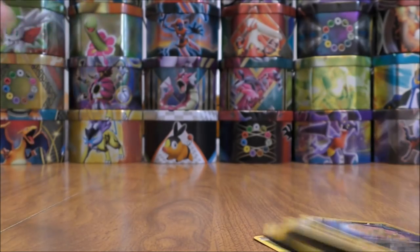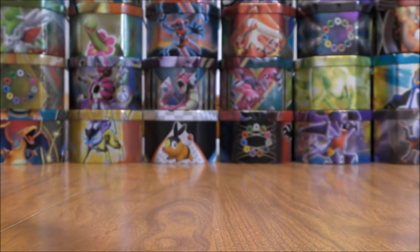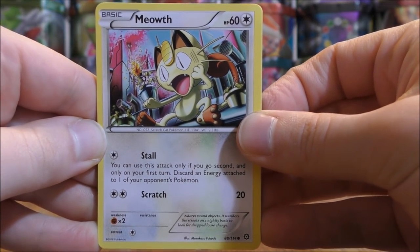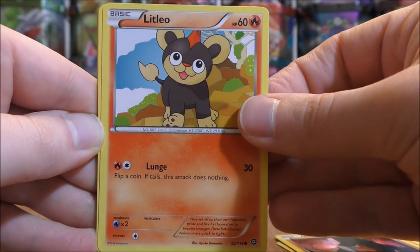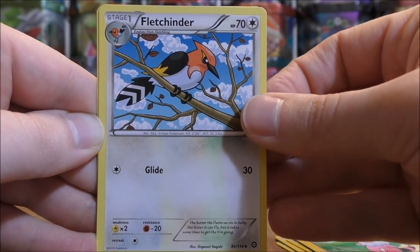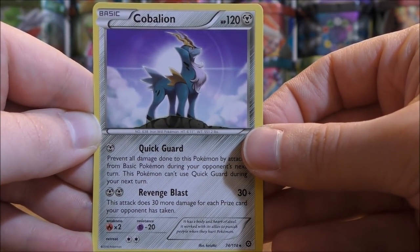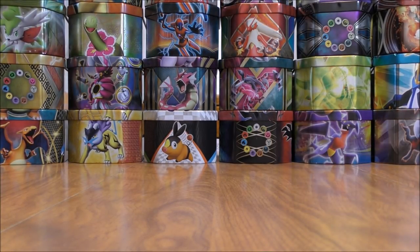And the final card would be a Spiritomb — a Rare non-holo. Final pack here in this 15 Steam Siege Booster Pack opening — unfortunately a green colored code card, but could pull a Break card like in that last pack. Overall still very happy with the pulls. The final pack starts with Meowth — Chimchar, Nosepass, Litleo, Sneasel, Ambipom, Flaffy, Fletchinder. Reverse Hollow of a Sneasel, just a common. And then the final card would be a Cobalion — a Rare non-holo. Ultra Prism is very good for Metal type decks, so a card like that may become useful in the future.